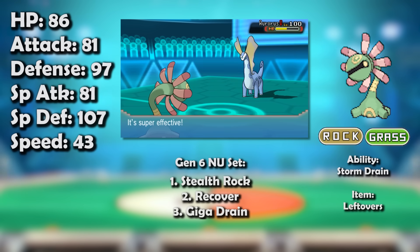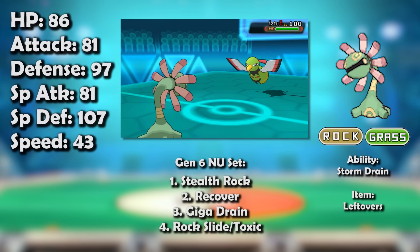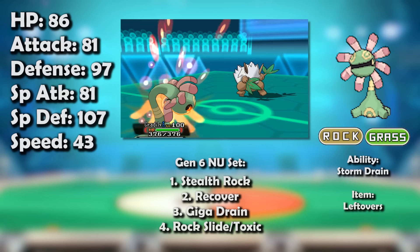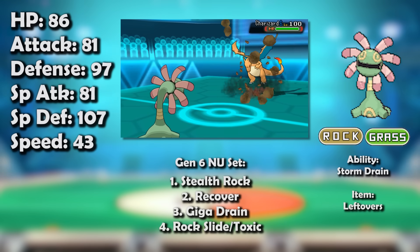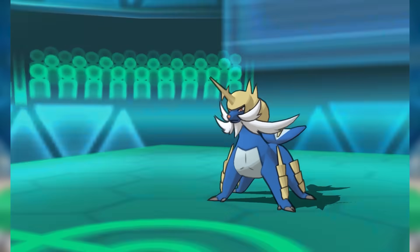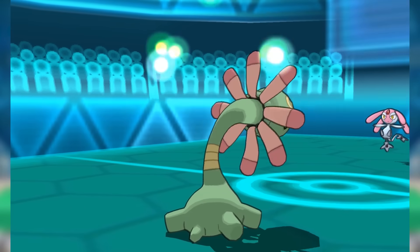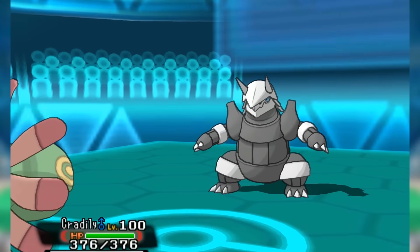Cradily lifted itself out of Gen 5 with the same moveset and planted itself in Gen 6 NU — sadly matching up much worse against the metagame. Even with Rock Slide on its set, it would never be able to break Xatu, who would permanently deny it from getting Rocks up unless the Cradily user also invested in Pursuit support, making teambuilding significantly restrictive. Cradily was also no longer able to stand up to a significant chunk of the metagame like in previous generations — Charizard was no longer king of the hill, and while it could still deal with it, it wasn't such a big deal anymore. Other than Charizard, the only common Pokémon Cradily could reliably check were Pyroar and Samurott — except Samurott's priority set was now Swords Dance with Megahorn, meaning Cradily couldn't even reliably check it. It still wasn't a bad Pokémon per se — something so bulky with Stealth Rock and Recover is hard to go wrong with — and it was used enough to avoid dropping to PU. It was just a little outmatched by the metagame at large.